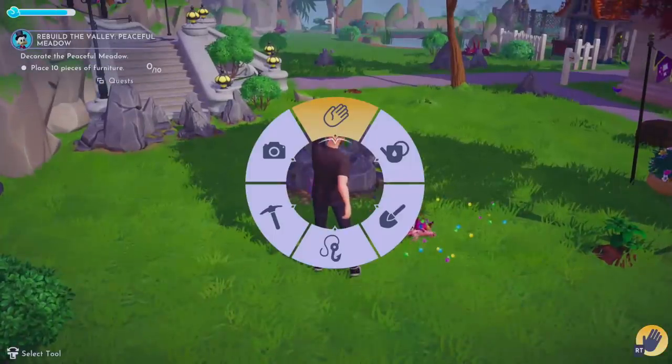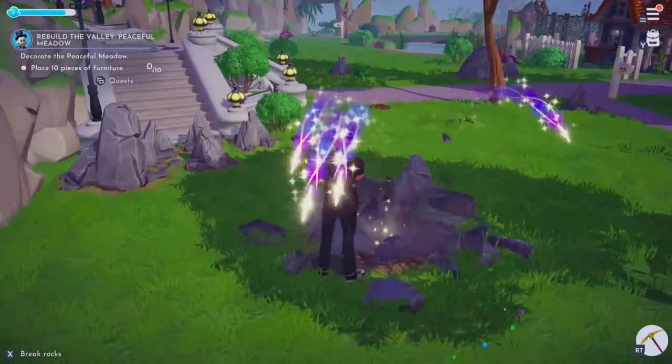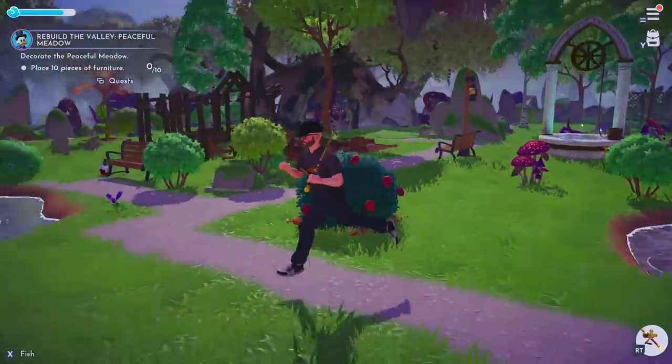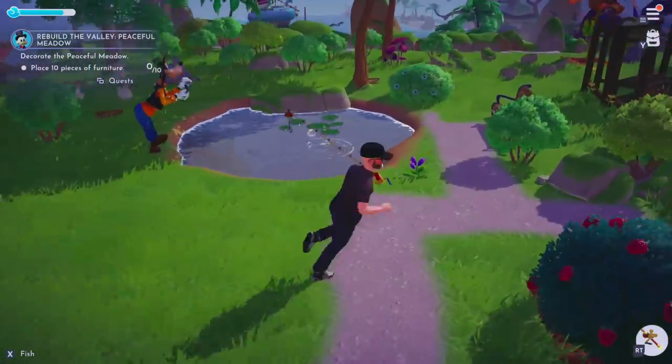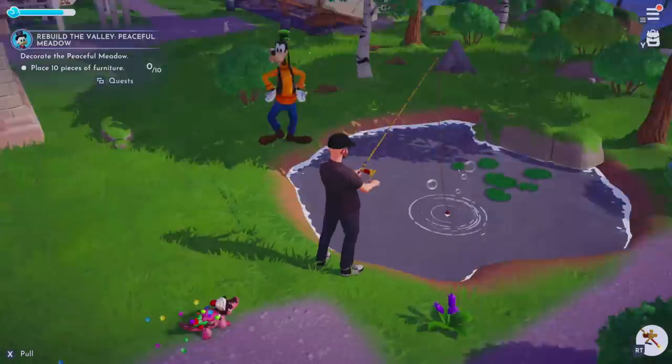You also have these giant things in the way, and pretty early on you get all the items you'll need. You've got your magical pickaxe — you can take care of those too. Great way to mine some ore and stuff like that. And because it is a Disney game, there are some characters you'll unlock over time. There are a few at the beginning, and you'll find more and more later as well.